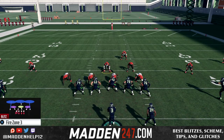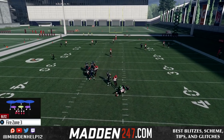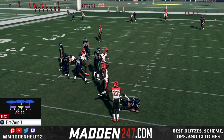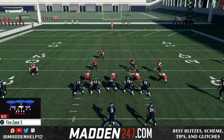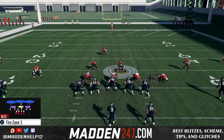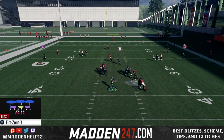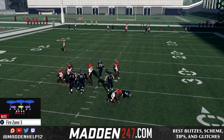The guy I'm using has 92 speed and 90 acceleration. You can also run this flipped and do it the exact same way — except instead of shifting your line to the left and crashing down, you shift them to the right and crash them down, then move the linebacker or safety over in the B gap. You'll still get that looping pressure coming in through the B gap.